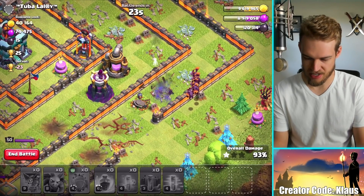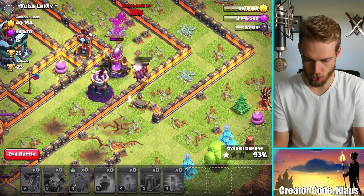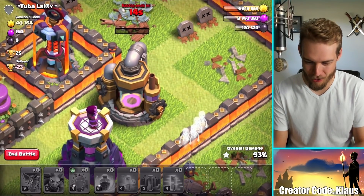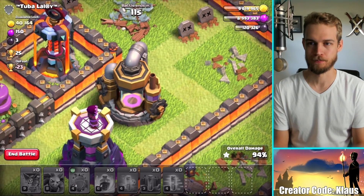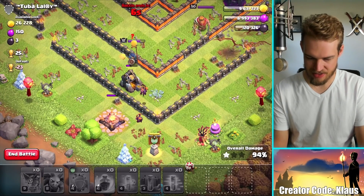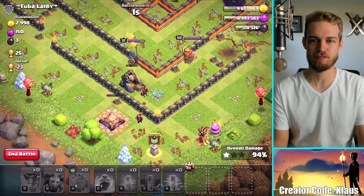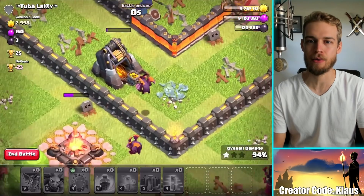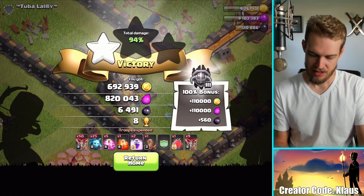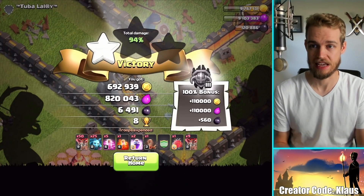Minions, you guys are going to take out this wizard tower quickly — if you don't, then it's death for you. Actually get the elixir! Wow, that elixir collector had like one hit point — that was amazing. Look at these minions, get that gold buddies! 95% — oh, that one had one hit point, that one had three hit points. Not bad, that was a lot of loot. That was worth the three minutes it took me to get it for sure.